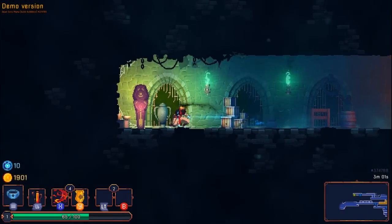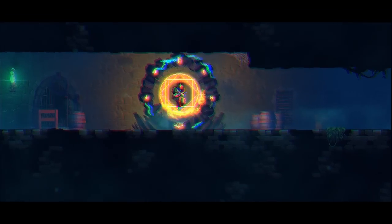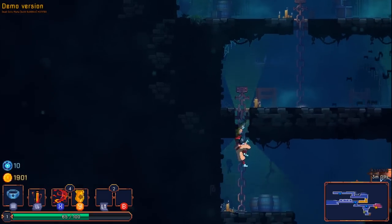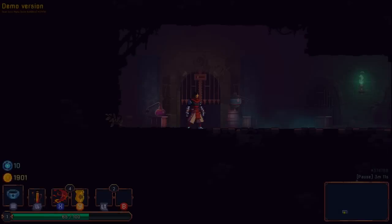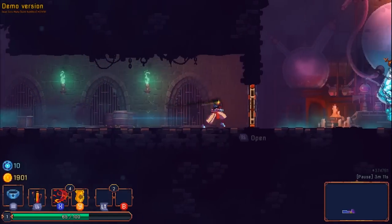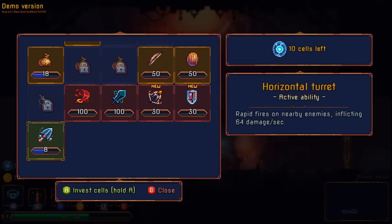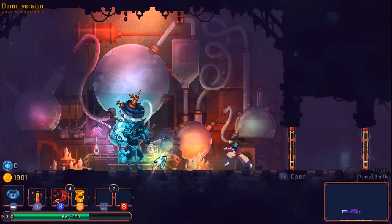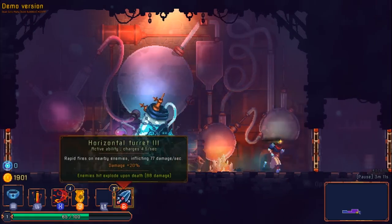We still don't have any skills — hopefully I can pick up one. There's frost blast and sturdy shield but we still haven't figured out how to get in through there. My left bumper skill is a healing potion — it's effectively Estus. I should probably start putting points in so I can use it repeatedly. Horizontal turret 3 rapid fires on nearby enemies inflicting 77 damage per second, and enemies explode on death.